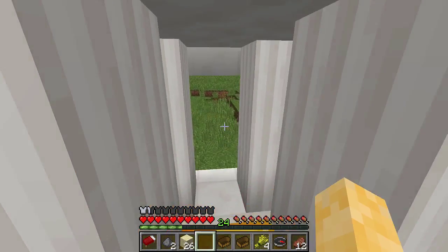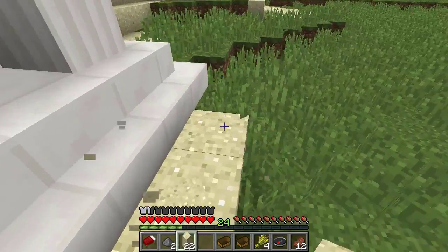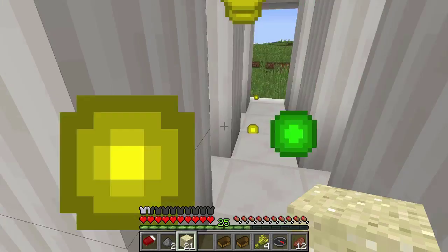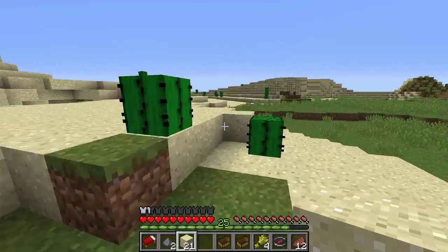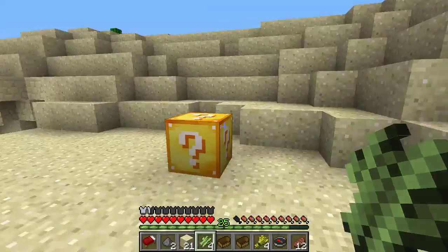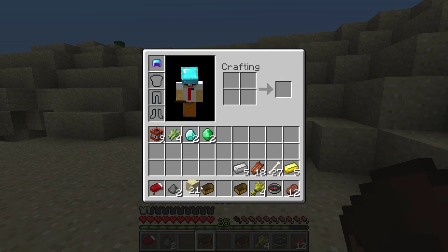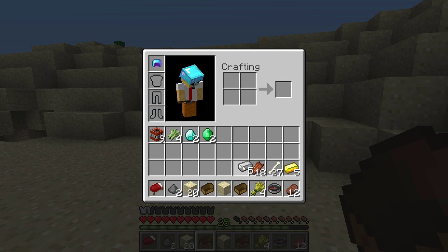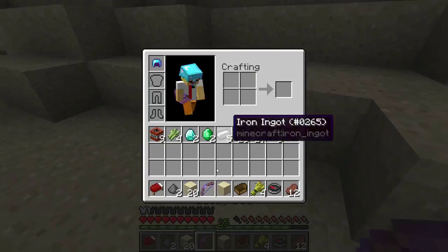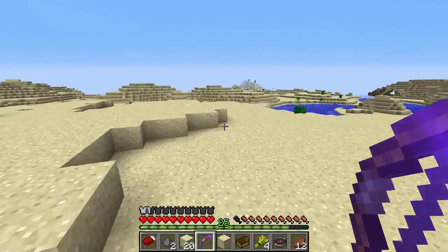Here we are at our next lucky block. There's a little structure here — I want to back up a bit in case something bad comes out. Here we go — experience! I've got 25 levels now. Let's open a couple more and then head back. We found another lucky block — hopefully this one doesn't kill us. I'll put all my stuff up here. Ready? One, two, three — go! A lucky bow! Unbreaking III, Punch II, Infinity! I got an infinity bow!